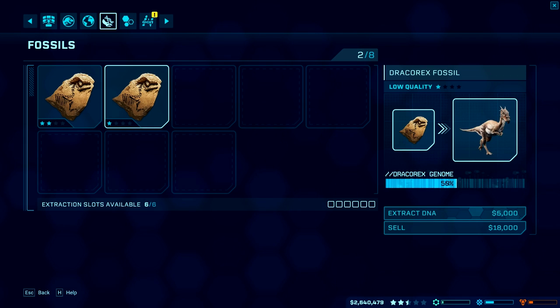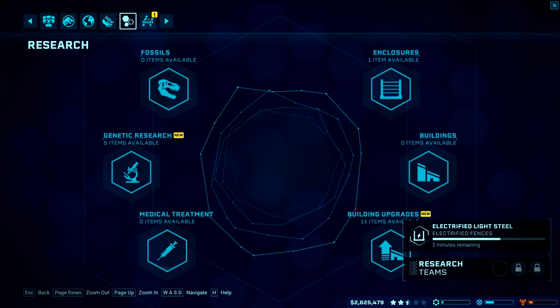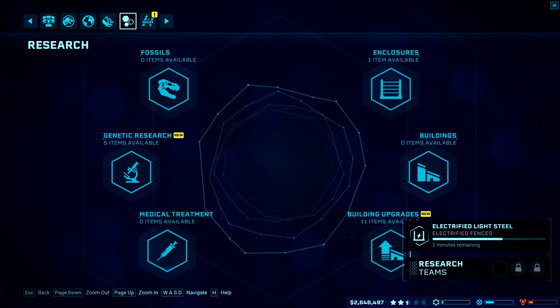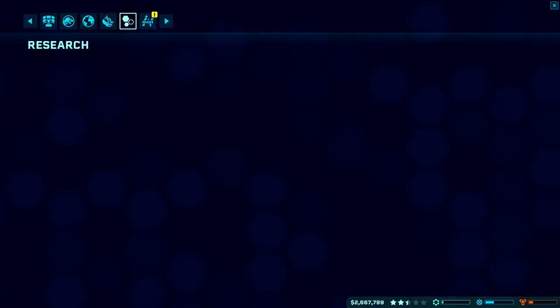I should have got some Dracorex fossils — let's get that genome up. The electrified fences research is still going. You can't just select something else and have the team switch focus, so I'll have to wait until these fences are done before I can finish this mission.